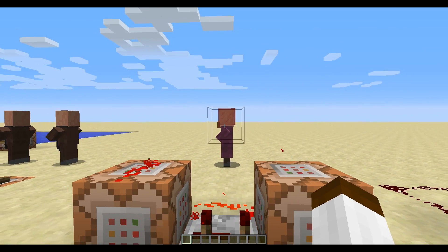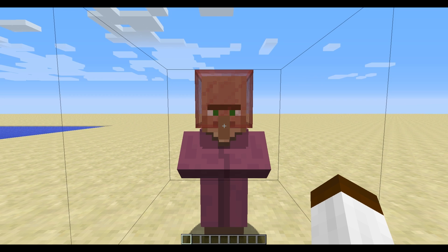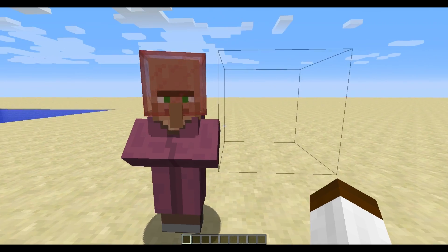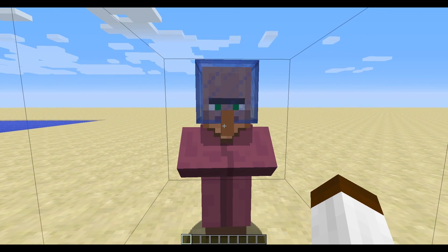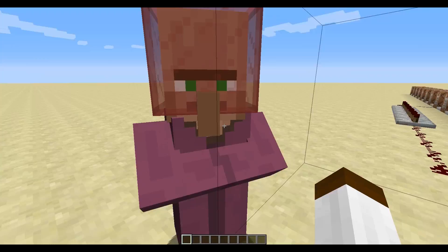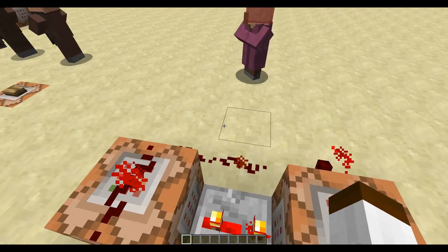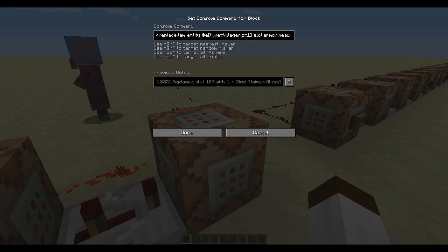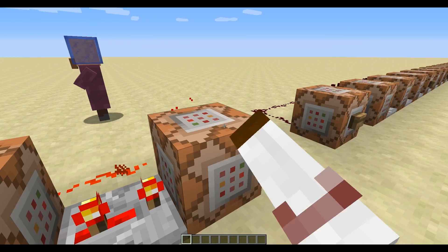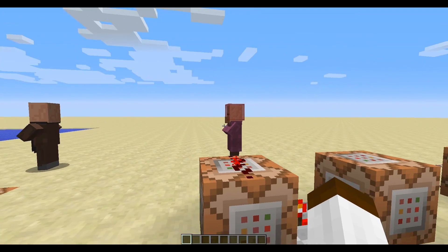Okay, so something that Surge showed in a snapshot preview was this — an ambulance villager! It cycles red and blue stained glass on the villager's head like ambulance lights. This command is targeting the closest villager, giving it the 'armor head' slot with Minecraft stained glass — damage value 14 which is red, and 11 which is blue. Each one of those has a little clock triggering that, which is really nice.